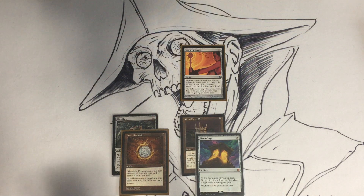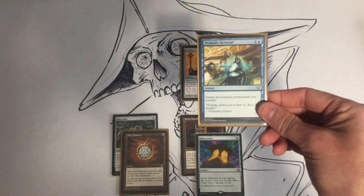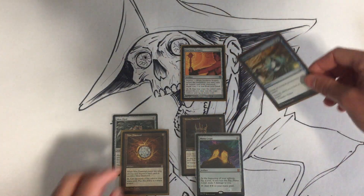The cast part is important. Dramatic Reversal is a two-cost instant that untaps all non-land permanents.